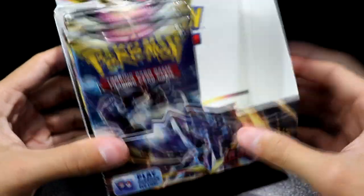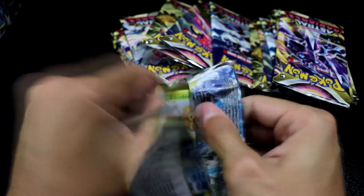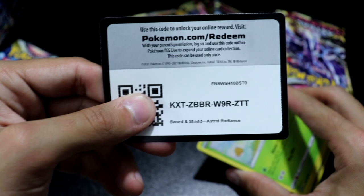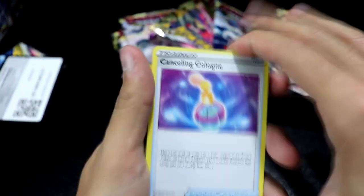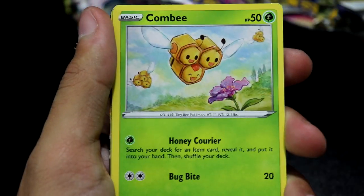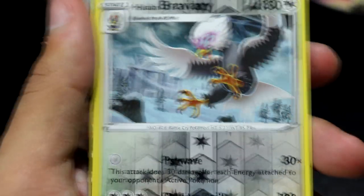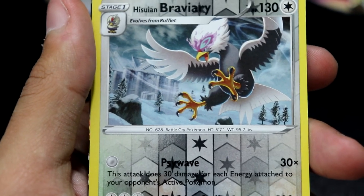Not gonna lie, this box has been kind of nutty, and we still have 18 more packs to go. I told you — get comfortable, we're in it for the long haul. We got Cancelling Cologne, a Piloswine, a Gardenia's Vigor, Comfey, Drifloon, and Scizor, Togepi, Magnemites. Wow — yes! I haven't seen this one yet, but boy, I love how this Pokemon turned out — the Hishian Braviary. That looks so badass. It looks like Pauly D, kind of, if you squint enough.